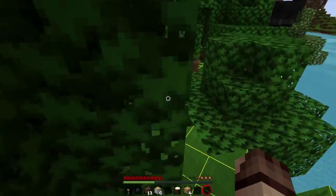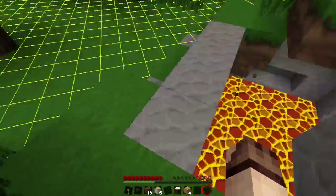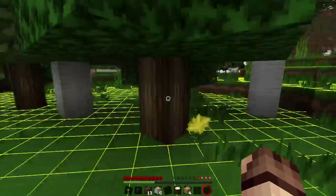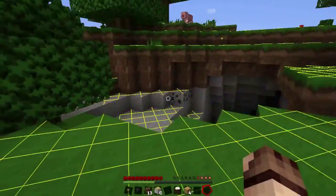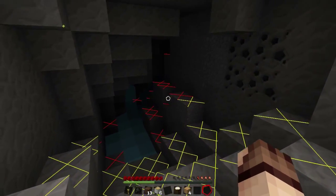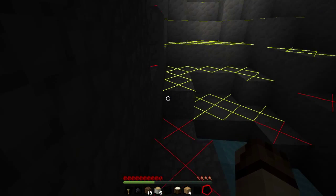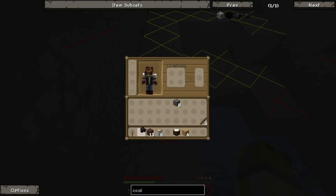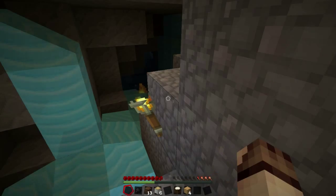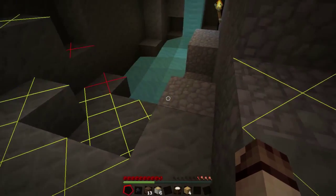This is really useful not just in your house but also underground in caves. As we start getting deeper into a cave, we could have problems with mobs that could spawn at any time. Placing a torch down, you'll notice that all the red lines in the immediate vicinity disappear, indicating there will not be a problem with mobs spawning there.